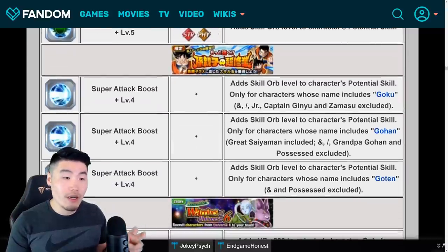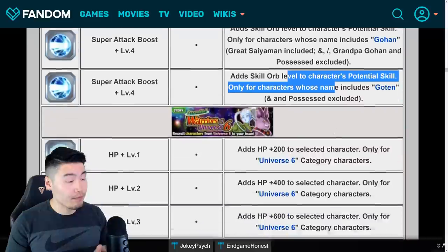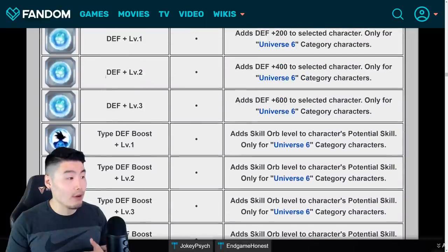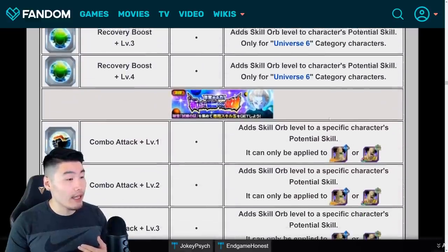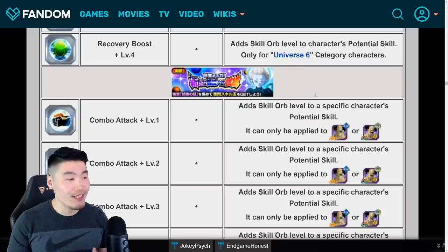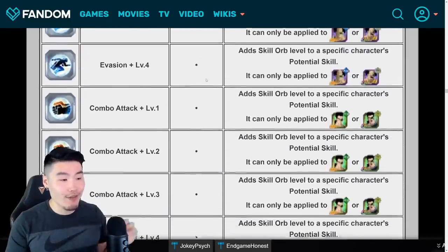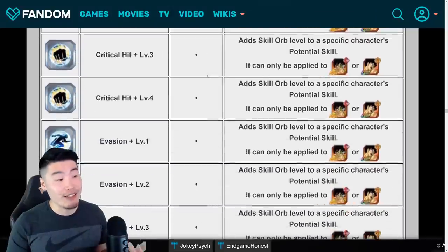We also have the specific silver skill orbs from the Father-Son training event — so this one's for Goku, this one's for Gohan, and this one's for Goten — and also the Universe 6 exclusive skill orbs from the Universe 6 story event, which go up to level three, except for some skills which go up to level four. We've got type defense boost, attack boost, super attack boost, and recovery boost. It doesn't look like there are any for additional dodge or crit as far as the Universe 6 ones are concerned, at least not right now. Same thing for the Team Bardock units — we got silver skill orbs for different skills that are specific to each of the characters.